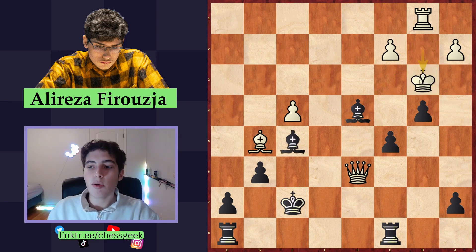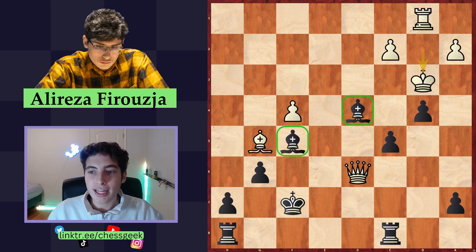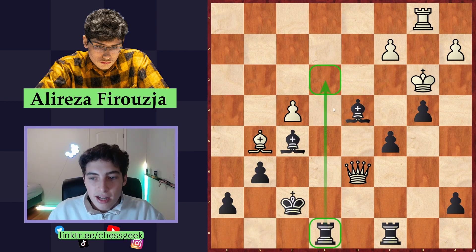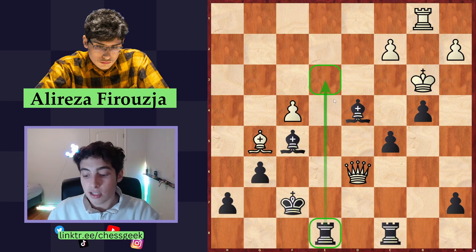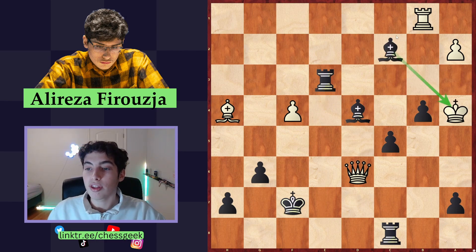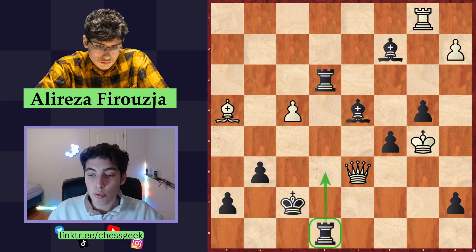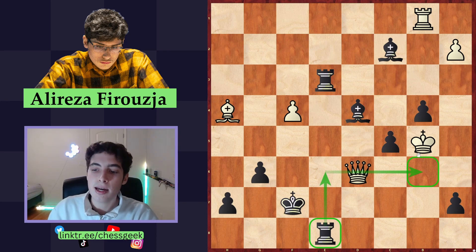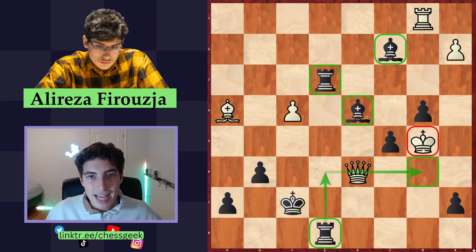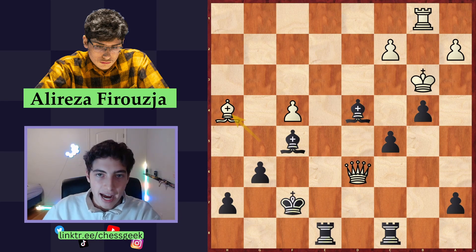Going back, this puzzle uses the principle of bringing as many attackers into the game as possible. The bishops are already strong, so the correct solution is the simple rook H to E8 — you bring another attacker into the game with devastating ideas. For example, if white plays a random move like bishop H4, we give check, take over with a fork, and the attack continues. We can even bring the other rook into the game first. This is more of a conceptual puzzle than one requiring a lot of calculation — the idea is simply to bring as many attackers in.